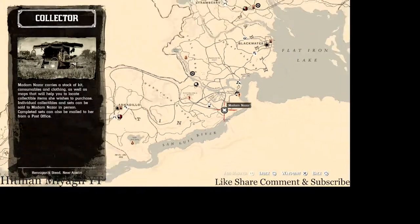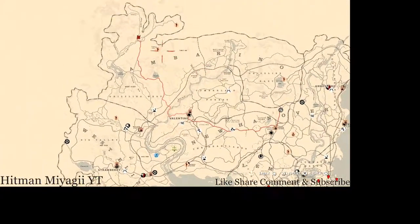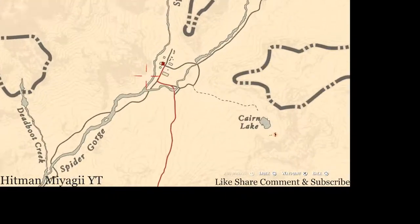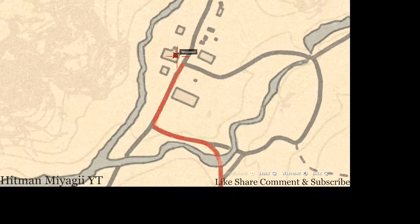The Caribbean rum for the day is up here in Colter. It is inside this house here, all the way up in Colter. Simply fast travel to Colter, go to this house, and you guys will find the Caribbean rum antique alcohol bottle for today.